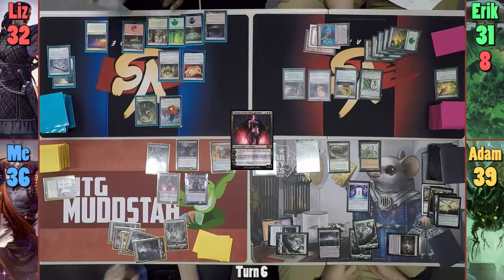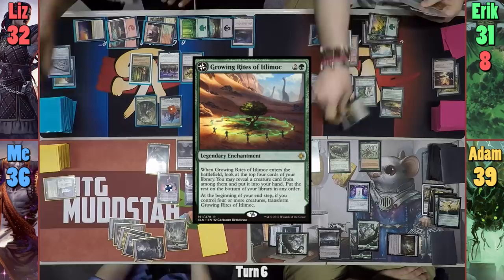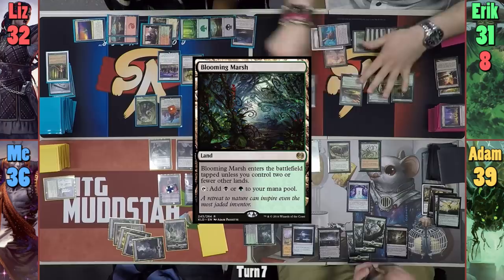Liz plays a Mountain for her turn and draws from the Horn. She then casts Cathar's Crusade and follows up with a Nature's Lore to find a Forest card. Eric plays a Terramorphic Expanse for his land for turn, drawing from the Horn trigger. He then cracks the Expanse to find a Forest tapped and resolves a Growing Rites of Itlimoc. He reveals an Oracle of Mul Daya from the four cards he looks at and puts it into his hand. Eric casts said Oracle, revealing and drawing a Forest off the top, then passes turn.